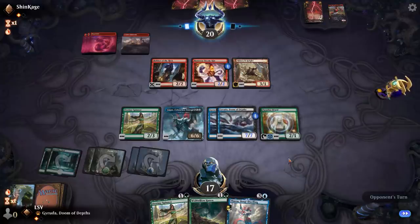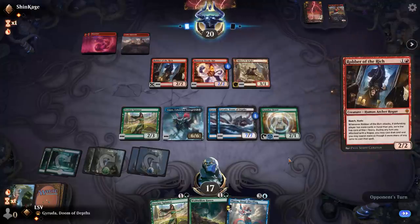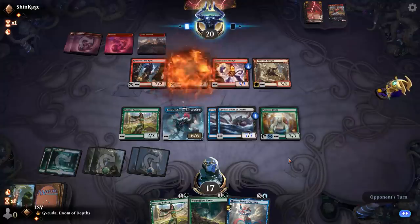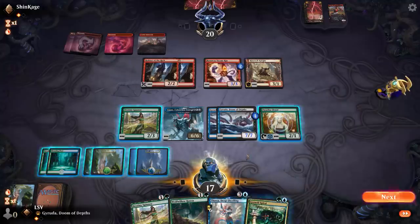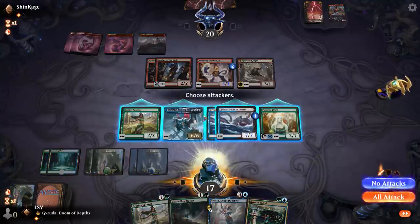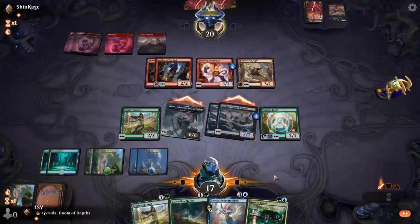I've got 22 power and 21 toughness off of that. They can play Robber of the Rich — that resolves, they're even going to get the third counter on their Steamkin. Whatever shall I do? Let's bash with these things. They have to block at least one, then some will survive and I'll get to play Thassa and blink.